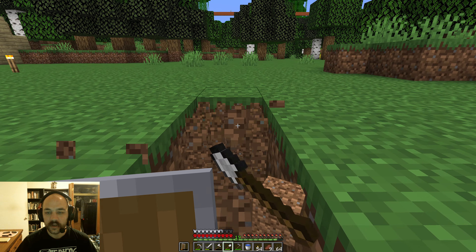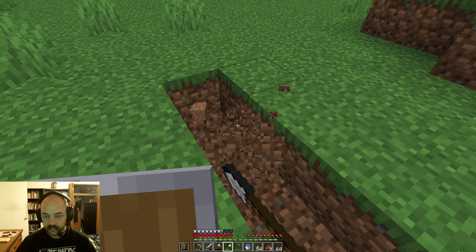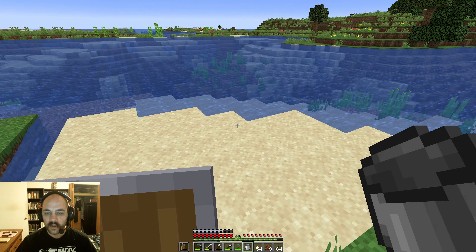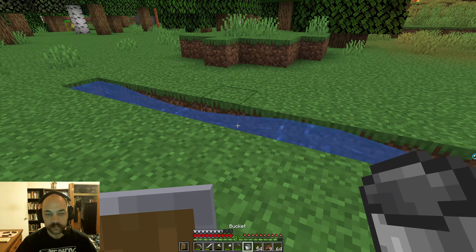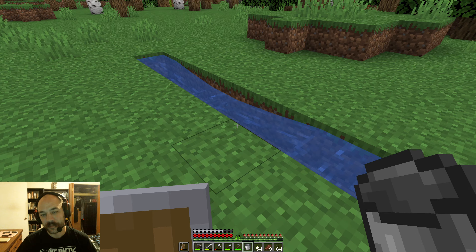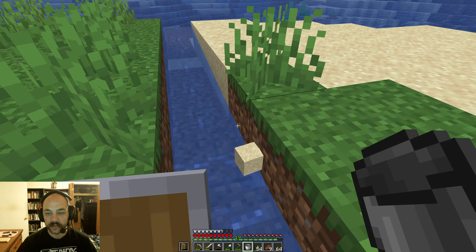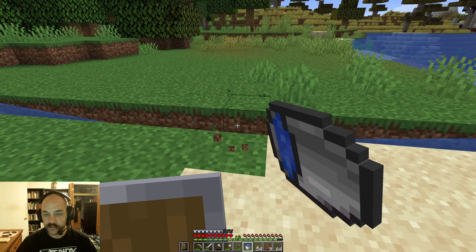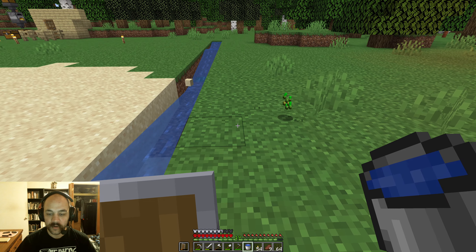We will make a trench for water. I think we don't need the water to be totally still here for irrigation. There will be two collection points basically, where the water would put things if it fell into it. And that'll be good enough for right there.